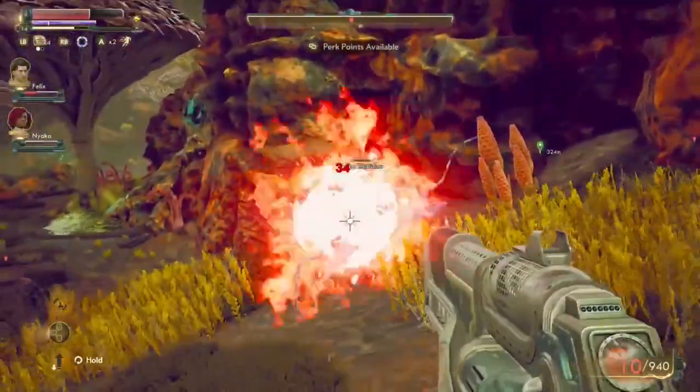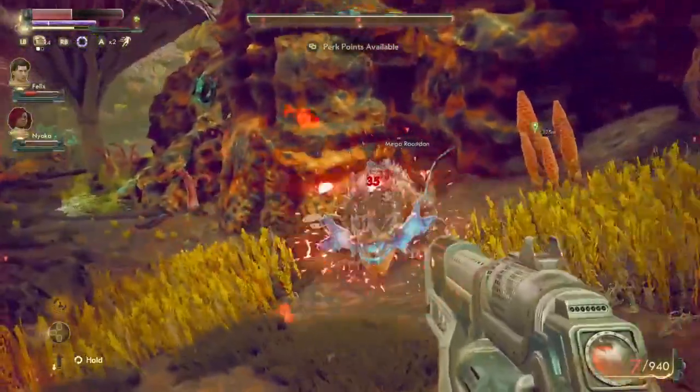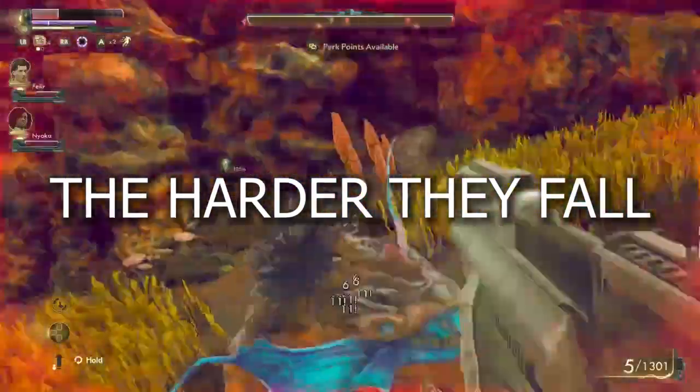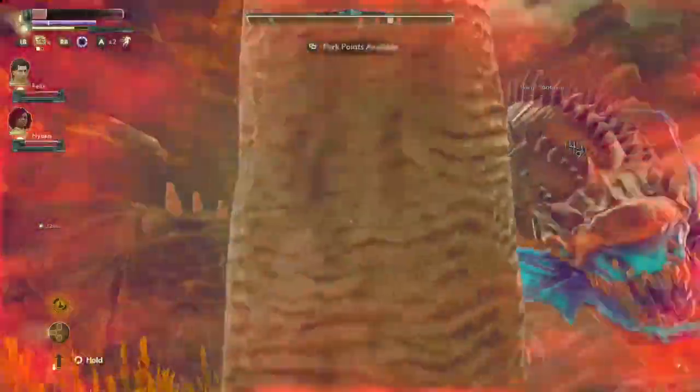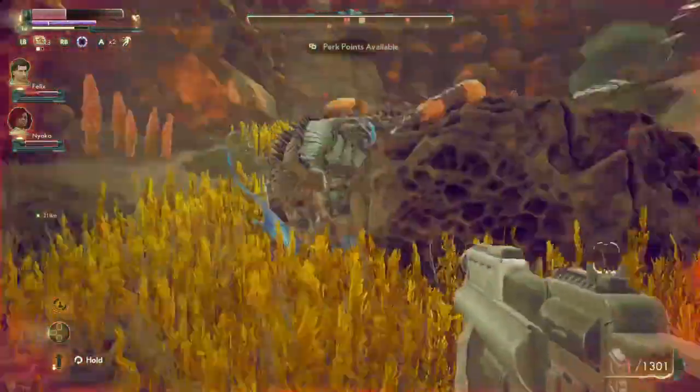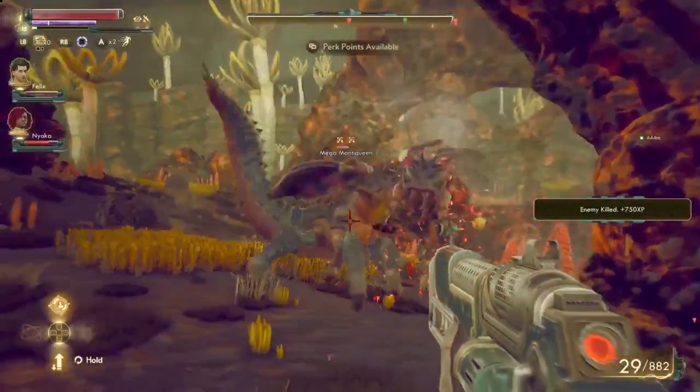Hey, what's up guys, welcome back to another Outer Worlds video where I'm gonna show you how to get the Harder They Fall achievement, which is relatively easy. All you gotta do is kill a mega monster, like this mega raptadon here, which without the right gear, I'm gonna tell you right now, it's gonna suck.